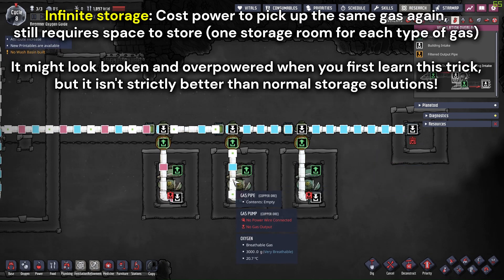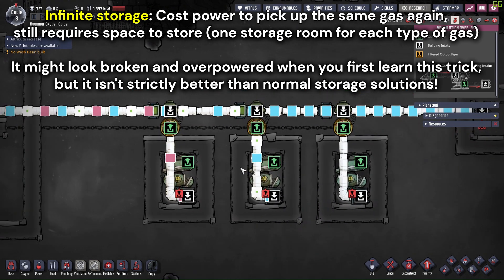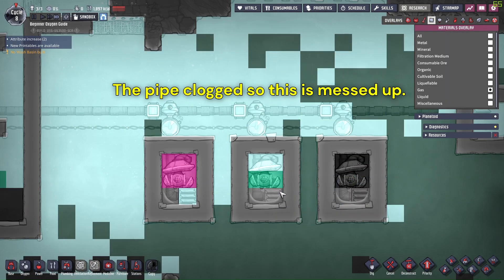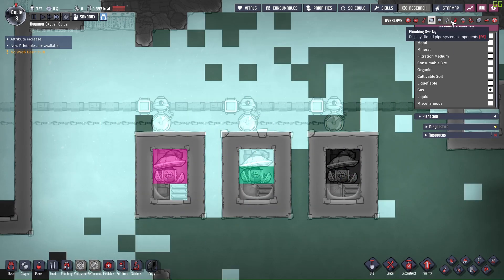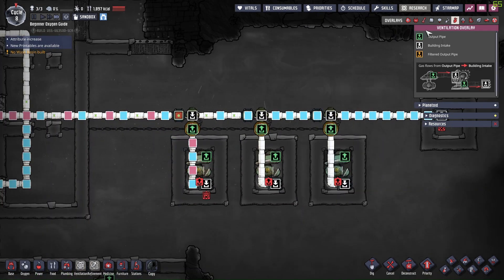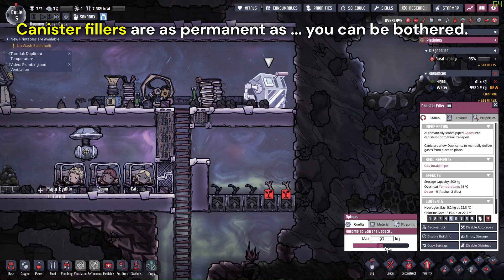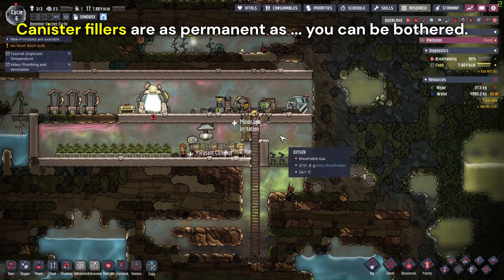They generally need multiple storages if multiple types of gas are to be dealt with. They are good designs you could learn later, but for the first few colonies, the canister filler would be the simple, safe, and powerful choice to deal with undesired gas. The only downside is that it requires occasional manual micro to slide the bar back and forth, but if you can be bothered to do so, it could also be the permanent build for you.